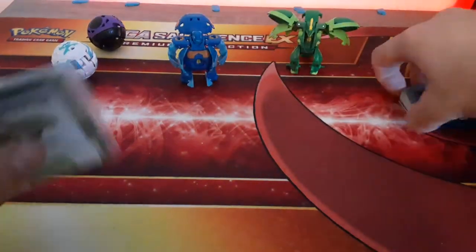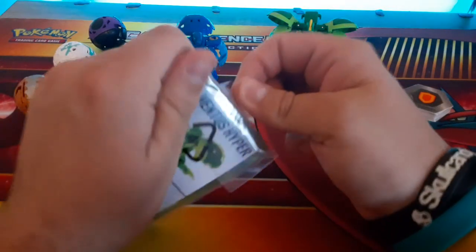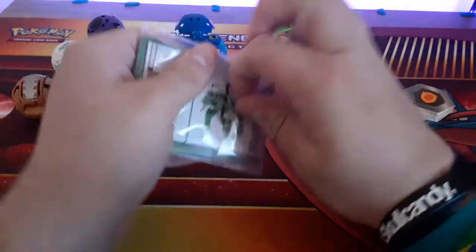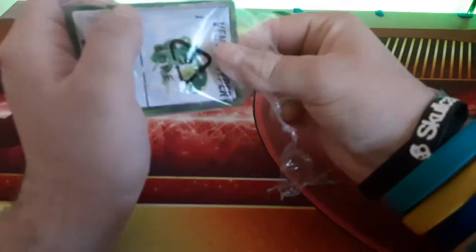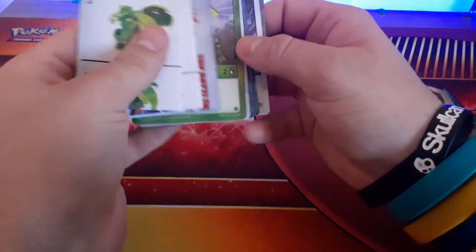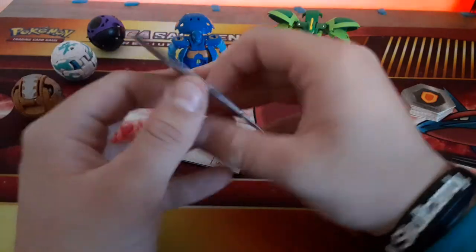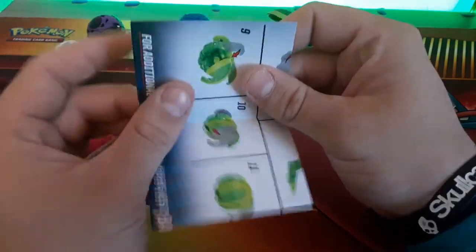I do wish they did the upper evolutions of the Bakugan. I would have really liked to see an Anilius one — that would have been cool. Gorthean never evolved in the show, I'm pretty sure. I would like to see a Pegatrix. Pretty cool. And then instructions, checklist on the back with all the Bakugan.